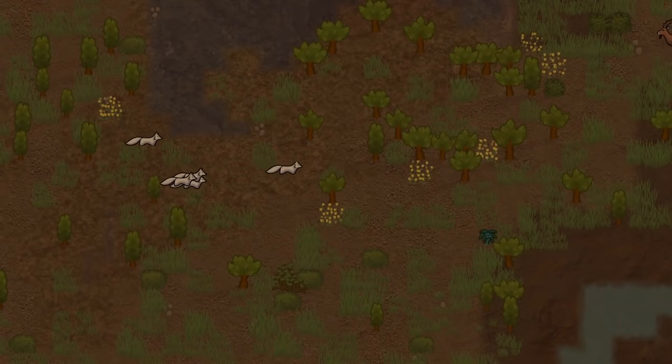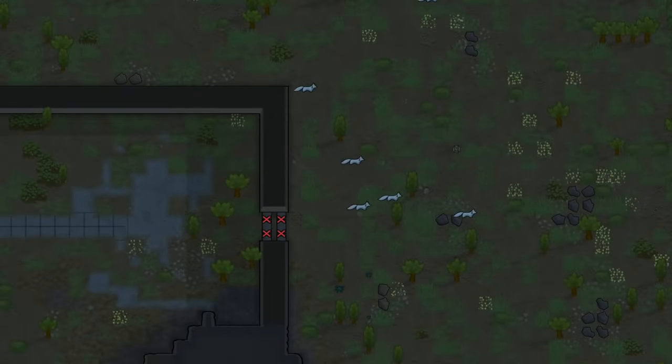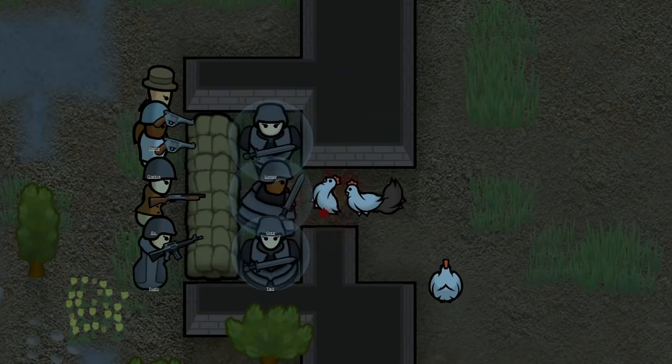For manhunters, if the animals are predators, it might just be best to forbid access to your base via your walls or doors and just starve them. Small packs of manhunter animals, however, can be taken out by just basic combat tactics.